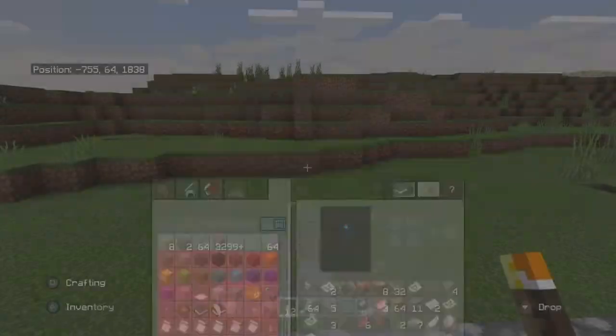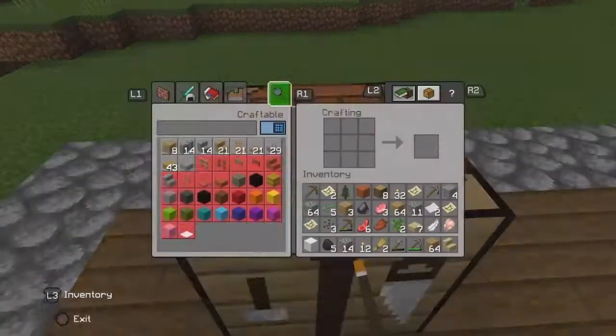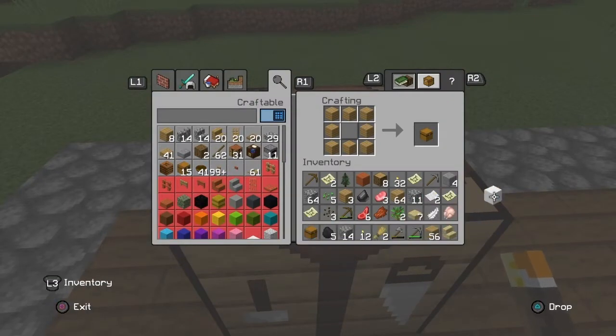Let's go ahead and drop some gravel for right now. Pick this up, and we're going to need some storage. Make a large storage.